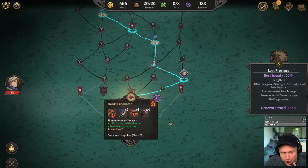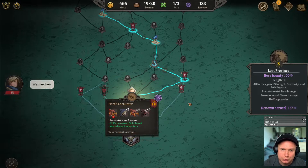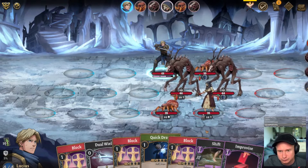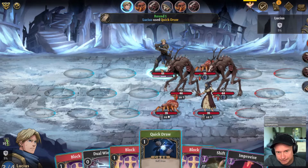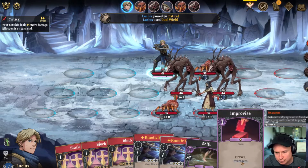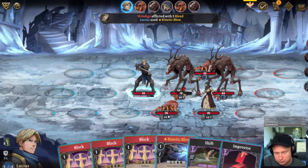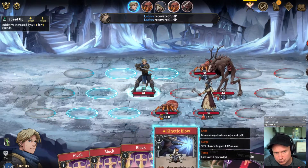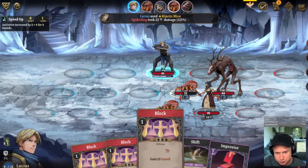This fight looks like a risk but potentially lucrative. 666 gold — spooky. This guy's the problem. I'm going to improvise once just to see what I'm picking up here. Move back up like this. Getting rid of a spider is probably good for business. I'm going to go deep on the improvises here — though that was very unfortunate.